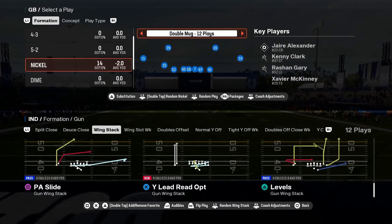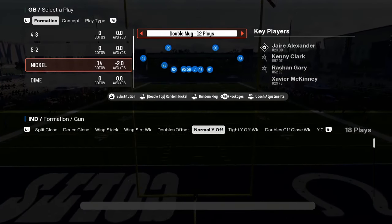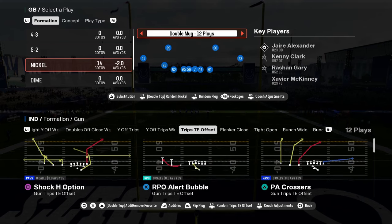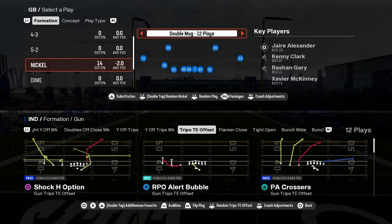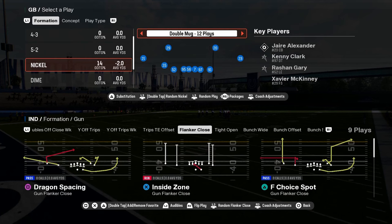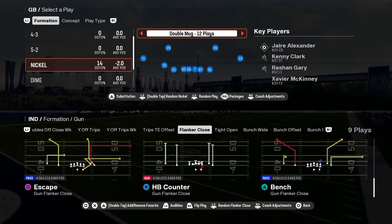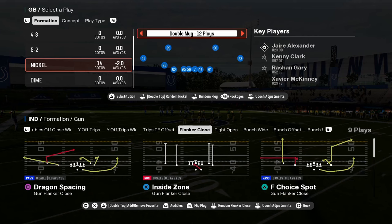Wing stack — good little red zone scheme. A wing slot weak with a little RPO bubble. You have trips tight in offset with an RPO alert bubble, RPO alert screen, X under, PA crossers, and flanker close. This is a new formation — I think this is new to Colts this year.